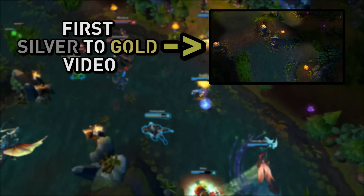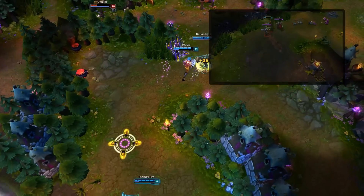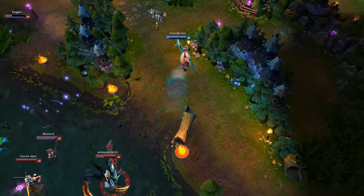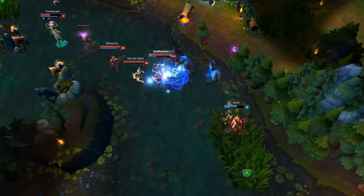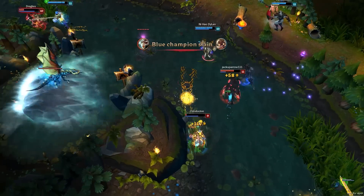Let's just dive straight into the video and see what more tips you can use to get yourself from silver to gold, especially near the end of the season. I know a lot of you want those rewards — the Victorious Morgana skin looks very nice, especially the particle effects and the border. So let's just get right into the guide.